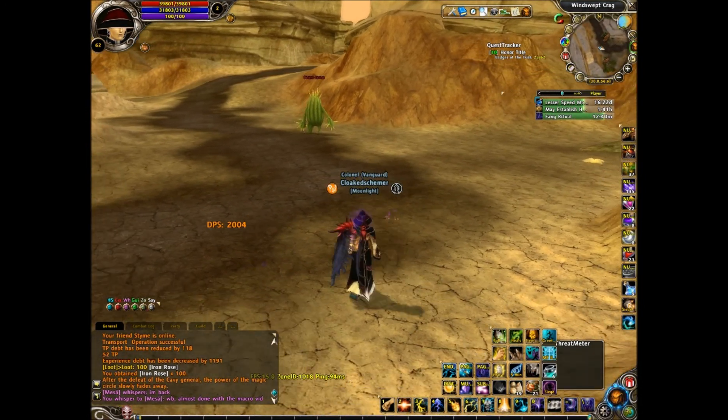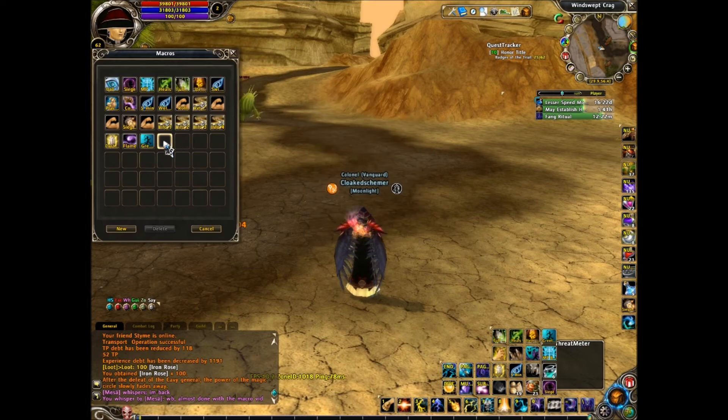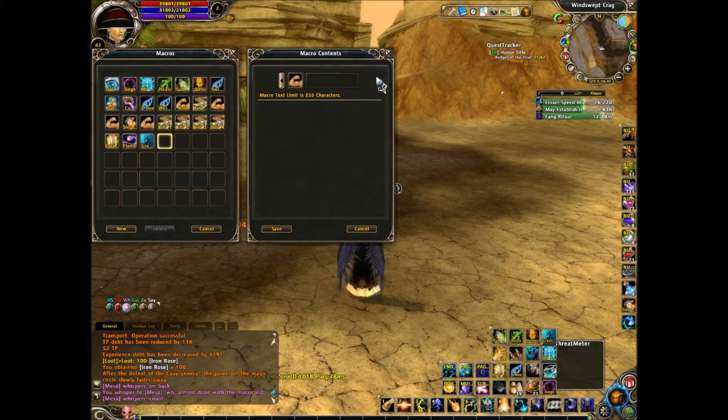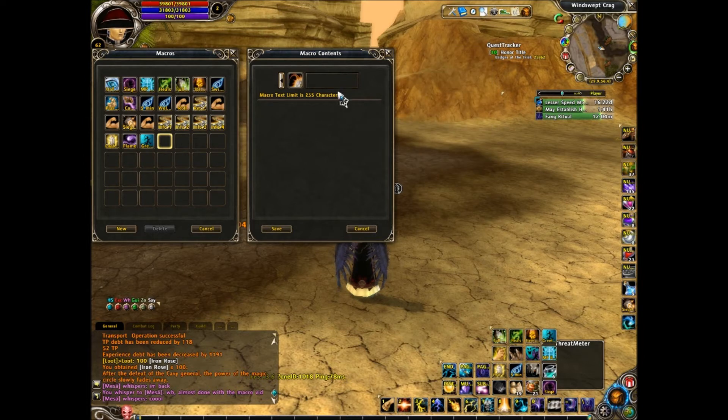Now we have a change of scenery. We're going to show how you create a multi command macro, which is probably what most of you want to know — you want to be able to combo your moves. Let's go into our macros. I unequipped my staff because I don't want to overkill enemies. Let's pick a cool looking icon and call it combo. When running a multi command macro, the first thing you always want to type is slash script.